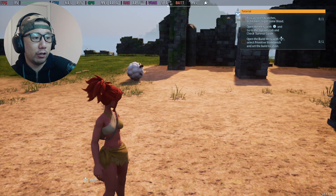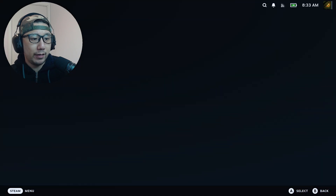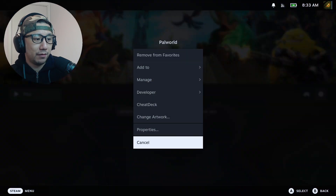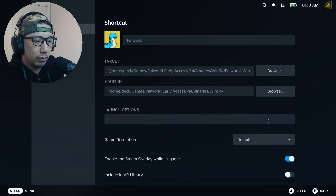Now let's turn on the mod. I'm going to quit the game and turn on the mod. I've already placed the mod files, so I'm just going to add the launch options to enable the mod.